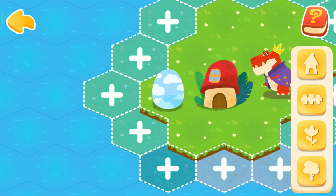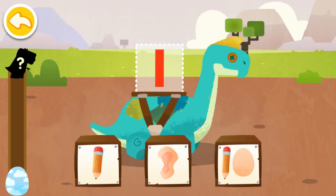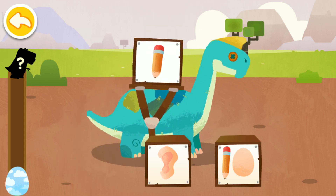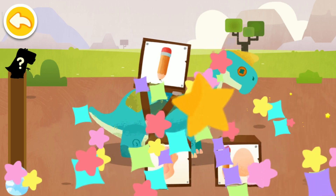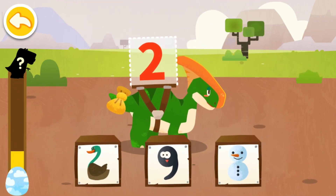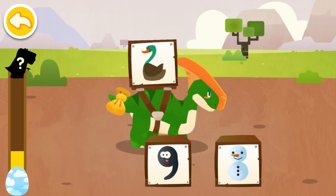Isn't it a dinosaur egg? Collect math energy. Which image most resembles the number on the dinosaur's back? One — shape of a pencil, thin and long. Which image most resembles the number on the dinosaur's back? Two — shape of a duck. Quack, quack, quack.